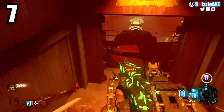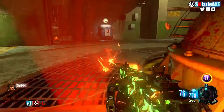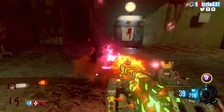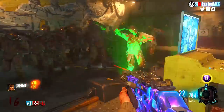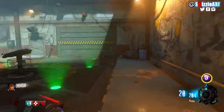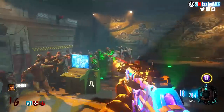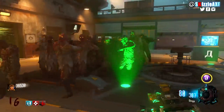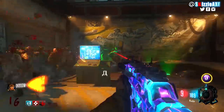At number 7 we have Ascension — the easiest zombies map of all time, and in Black Ops 3 it's made super easy as well. The only annoying thing is the monkeys, but if you use the nuke gobble gum and time it correctly you'll have zero problems. You have gobble gums and pack-a-punch abilities that make it super efficient and easy.